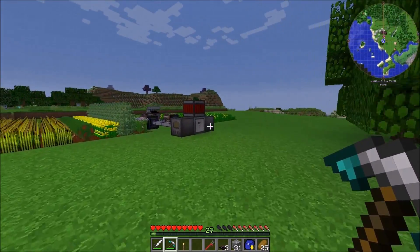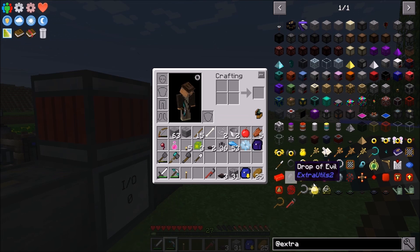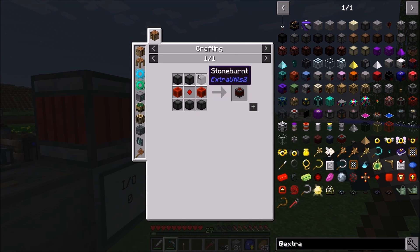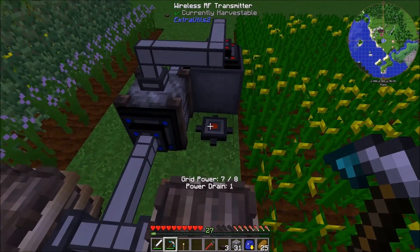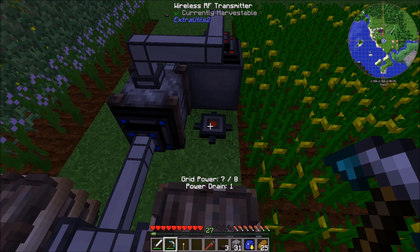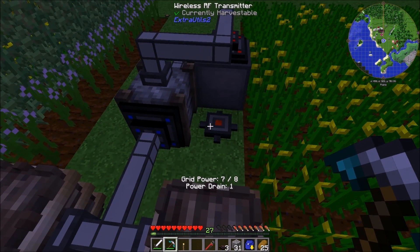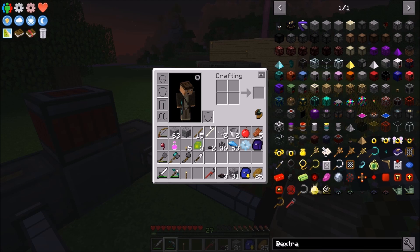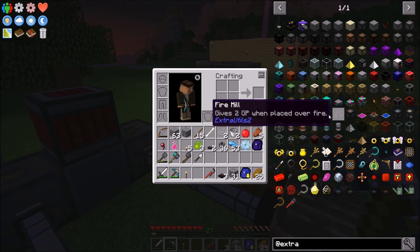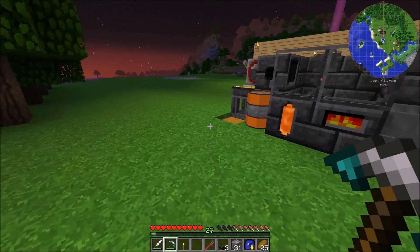Then I built a wireless transmitter, which its recipe is basically mortar stone bricks, one of the resonating crystals, and two blocks of redstone. And then I built this little thing here — it looks like I'm producing just enough power at night, so I'm probably going to have to add more soon. Next time we'll add water mills. These are basically wireless RF — one stone brick and one resonating red crystal gives you four.